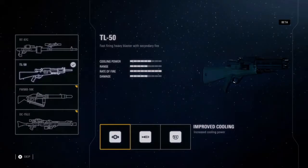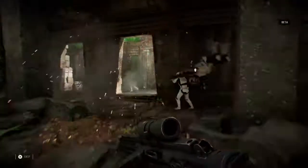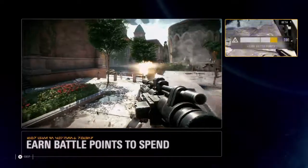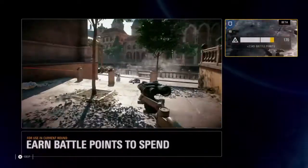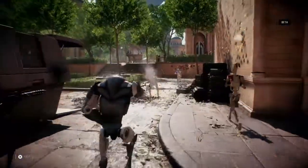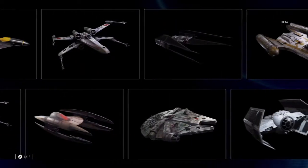Unique abilities, weapons, and weapon attachments give you an edge in battle. But it's not all about the power of the individual. The better you play with your team, the more battle points you'll earn to call in powerful reinforcements, such as clone trooper units or B2 super battle droids, and a wide range of vehicles, both on the ground and in the air.